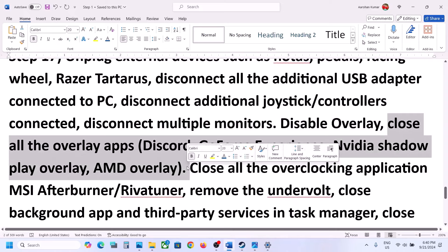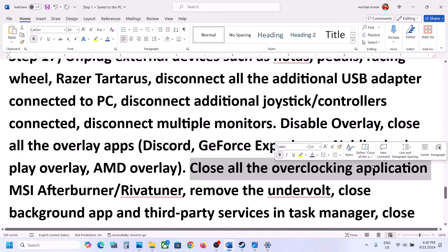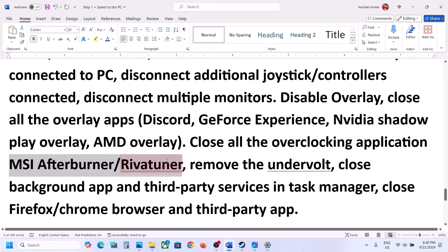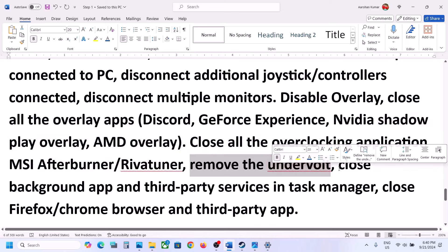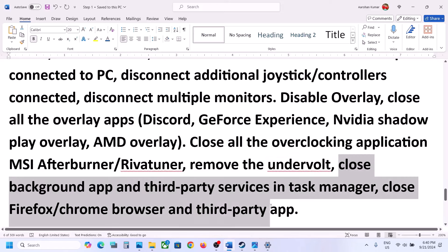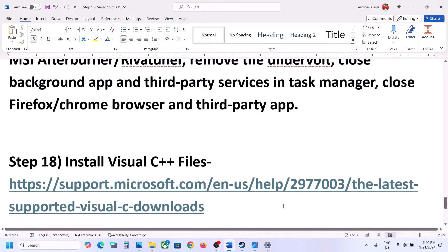Or simply close all overlay applications and then launch the game. Also close all overclocking applications — MSI Afterburner, RivaTuner, or any similar program. This has worked for many players. If you have undervolted your computer, remove the undervolt. Close all third-party background services and applications, then launch the game and check.